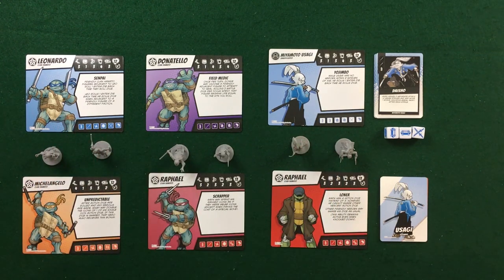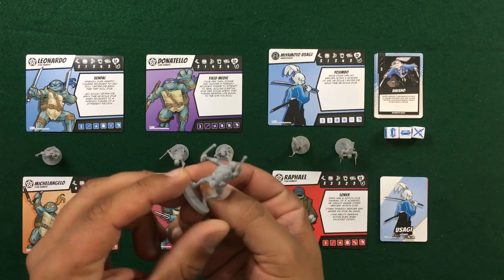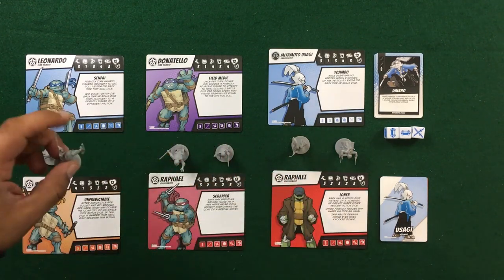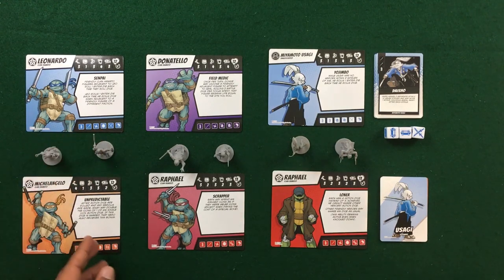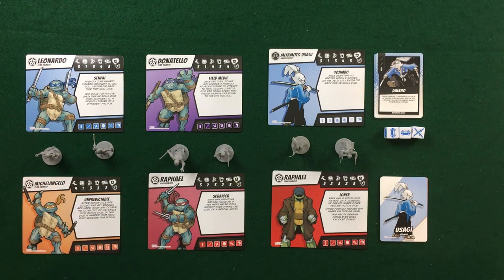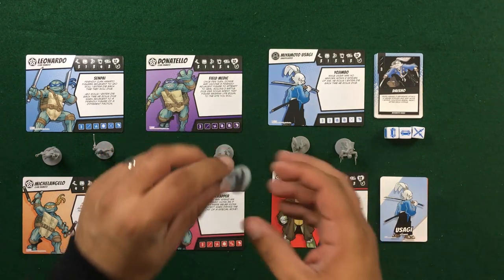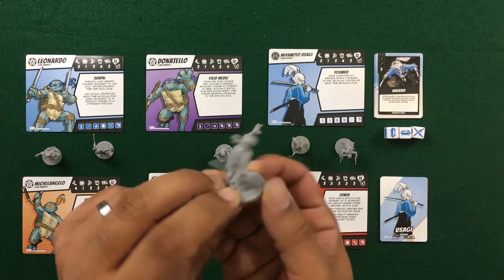And if Leo is next to someone who is unaffiliated — in this case that would be Miyamoto Usagi, or as I remember him from the original TMNT show back in the 80s, Sagio Jimbo — that's a really strong ability. Next we've got Michelangelo with a different mini as well as a new special ability: after action dice are rolled and any re-rolls are made, Mikey may double the icons on any one of his dice.